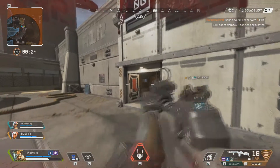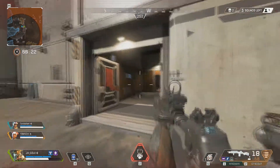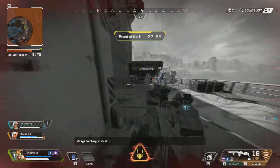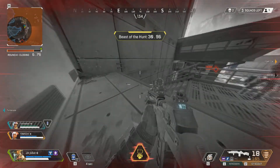You can see I'm actually jumping here trying to get a little bit more movement out of my character, but even using Bloodhound's ult here you can see that I can only really move at a brisk walking pace, even though I'm actually holding sprint at this point as well.